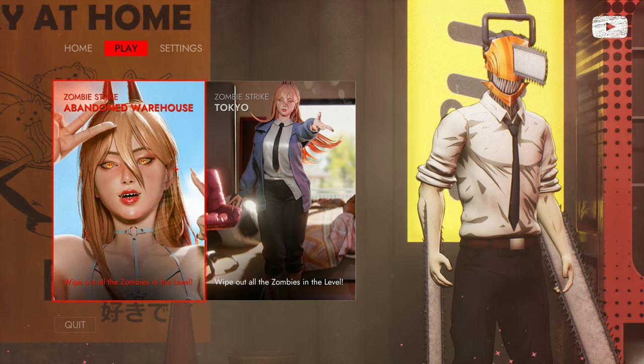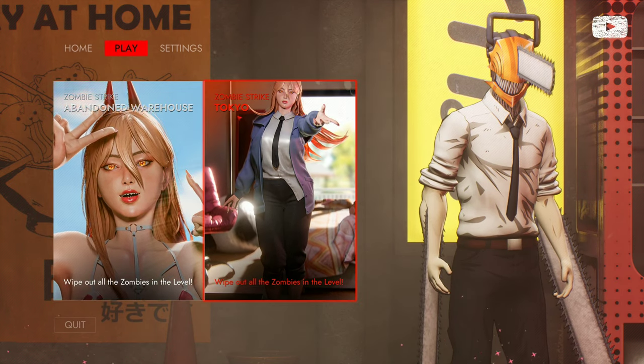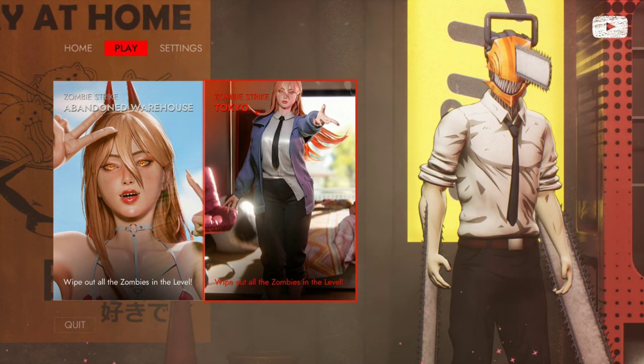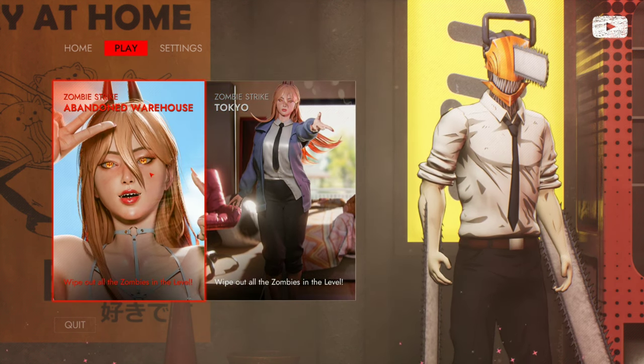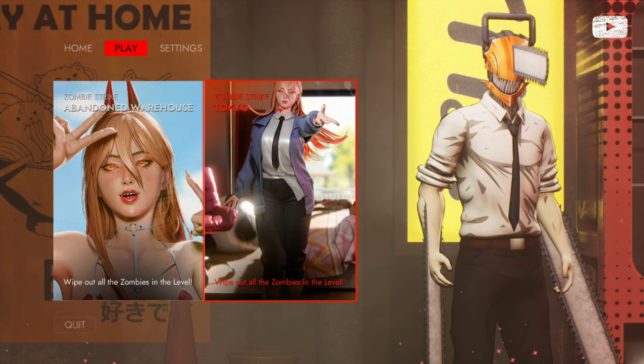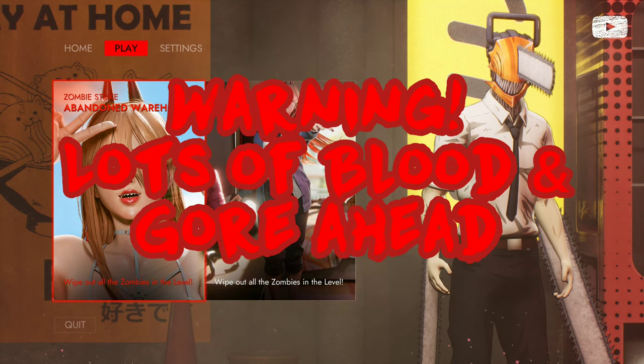So we have two different levels — they're all the same mode I guess but just different modes. We have Abandoned Warehouse, where the first episode of Chainsaw Man takes place, and then we have Tokyo of course. So let's go ahead and kill some zombies.